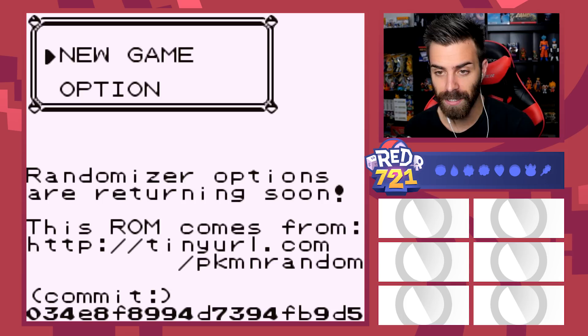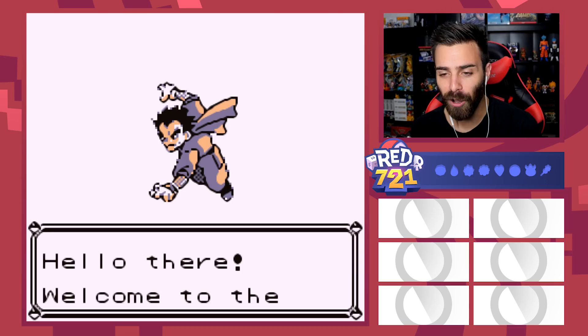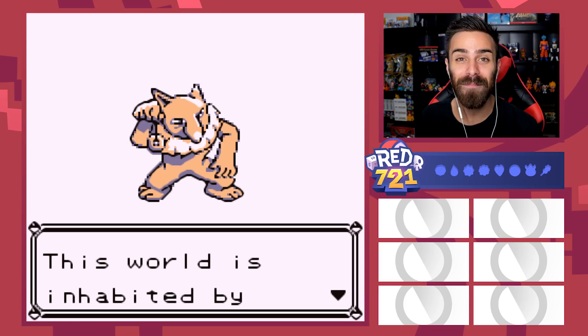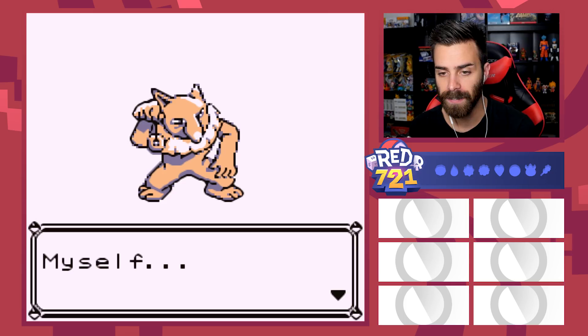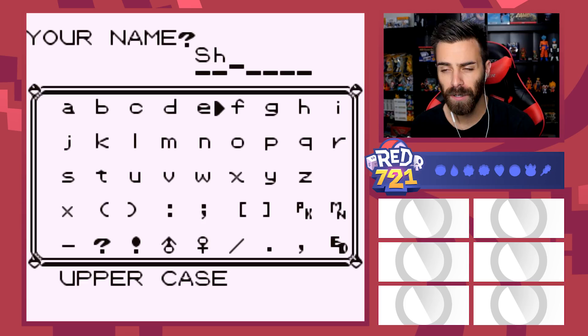Alright, so we're gonna jump into this right away — new game. Koga? Imagine if Koga is actually the professor of the region, that'd be so dope. Hello there, welcome to the world of Pokemon. My name is Oak, people called me the Pokemon professor. This world is inhabited by creatures called Pokemon. For some people Pokemon are pets, others use them for fights — myself, I study Pokemon as a profession. First, what is your name? You know our name — our name is Shady. I think it's pretty fitting that we lost our first Nuzlocke back to Pokemon.